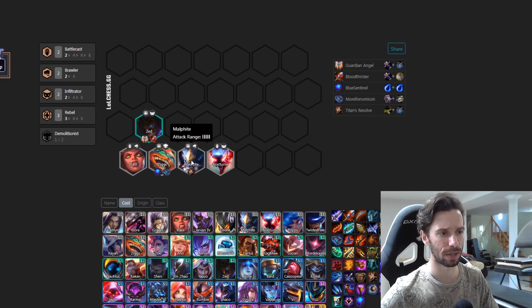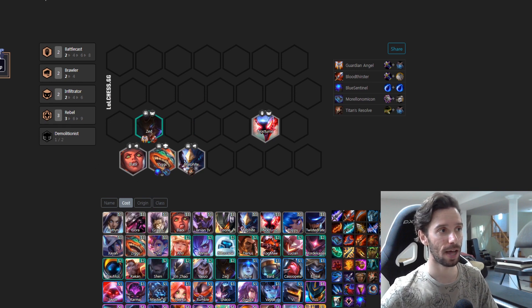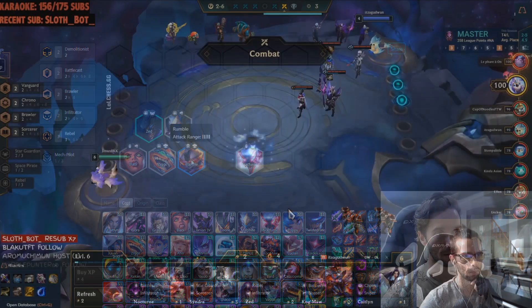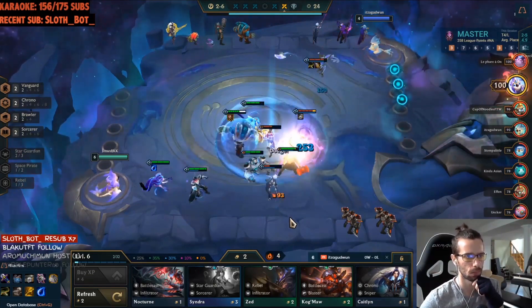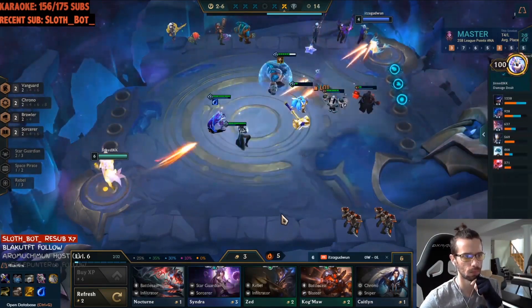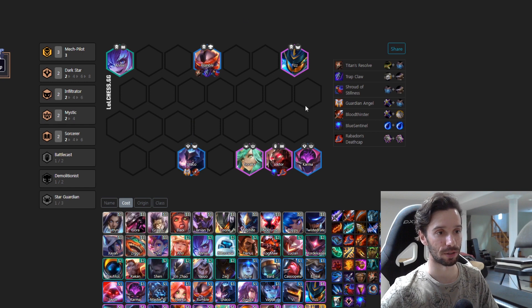I like putting Malphite out front since he's a bit tankier, with brawlers on each side. Zed and Nocturne can go wherever. That's the early game positioning. At level five you're looking to add in Rumble, starting to get the mech units online. Going into level six you have beautiful synergies, item holders, and this board — especially with some items — can take you to level seven and eight, slowly making transitions. If you hit Shaco, swap it in; Annie can come in at level seven; Fizz goes in over Zed once you have the mech online, and Malphite comes out for Victor and Karma.